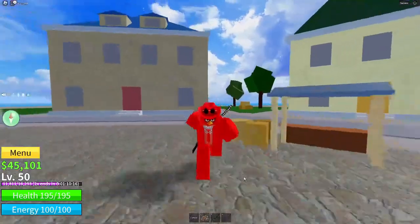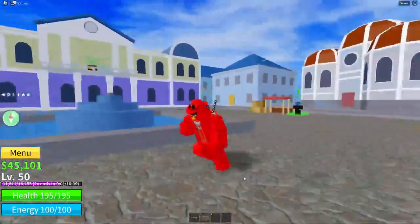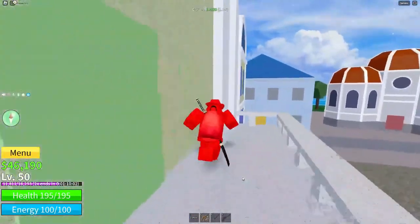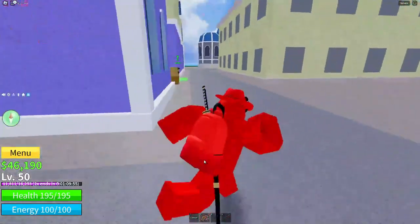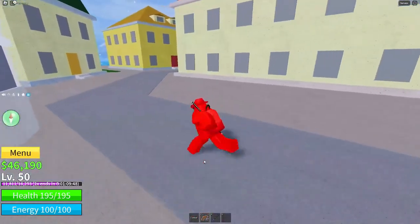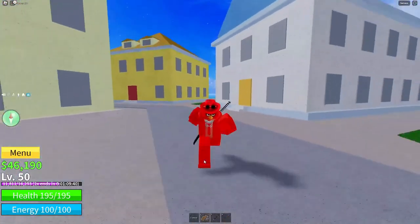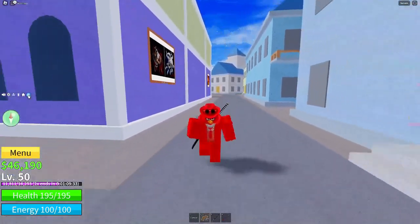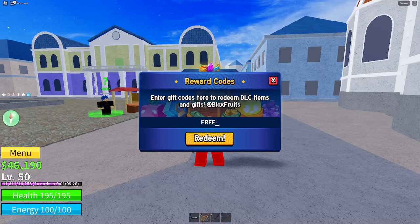Alright, let's get into the code. If you clicked on this video, I'm assuming you want the code for the Kitsune fruit — the most expensive fruit in the game at 4,000 Robux. To redeem it, click the little blue gift icon on your screen and this UI will pop up. The code is: free underscore kitsune fruit one.